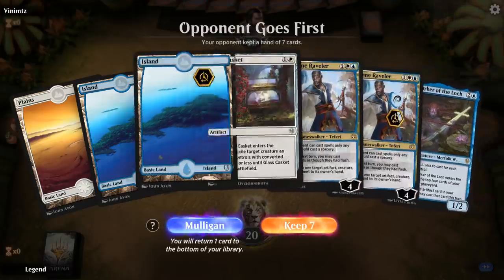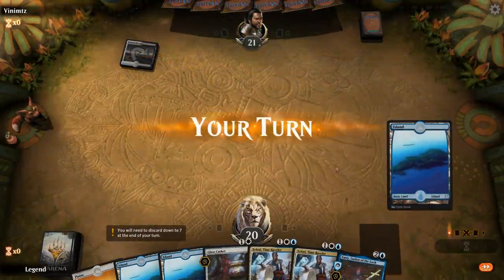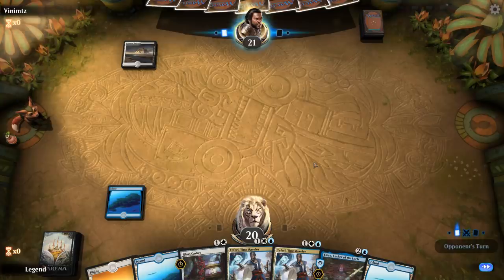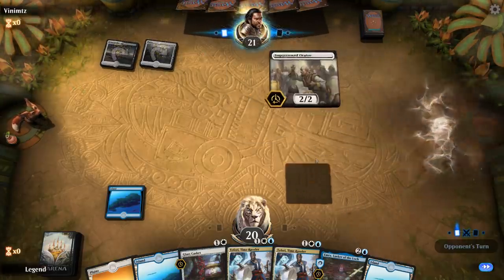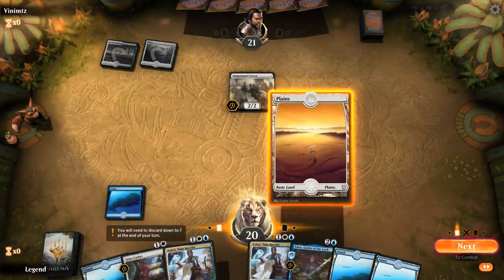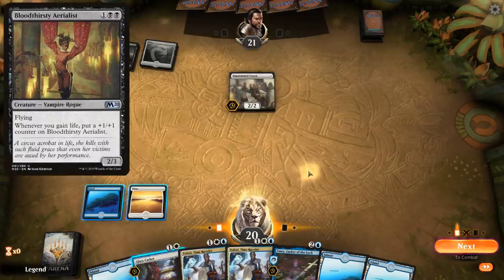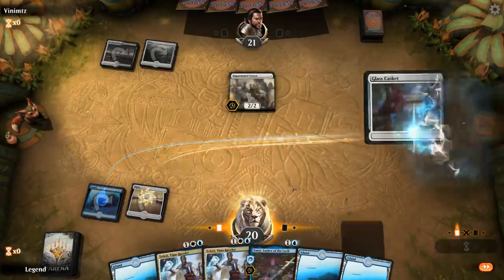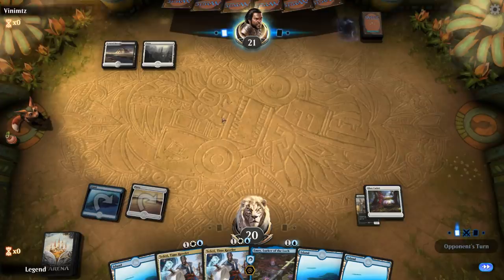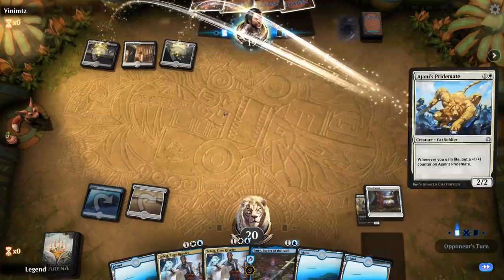We're on the draw with an okay opening hand — Caskets and Teferi for interaction, Emry to hopefully find more action. We're facing Scoured Barons, so maybe a life-gain synergy deck. We want to keep the Caskets to answer Ajani's Pridemate or the Aerialist, but it's probably still worth playing it early. Then we'll decide between Teferi and Emry next turn. There's a Pridemate and a Hawk.